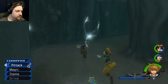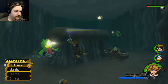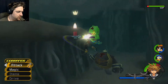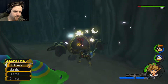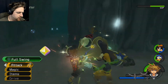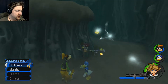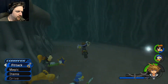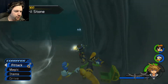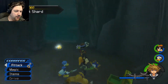Let's move around here and see what else we can find. This is not where we started because we've got more enemies here. There's a little chest over here. Got a Serenity Shard for that. Now we've got a chest over here — Mithril Stone. Another chest over there for a Bright Shard.